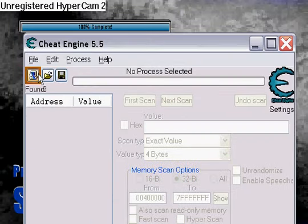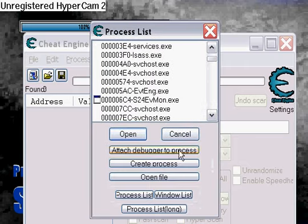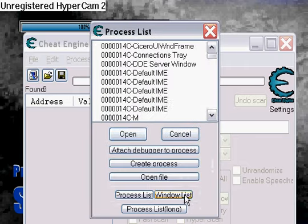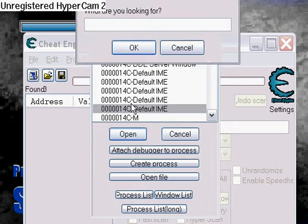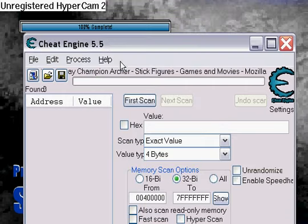Click the little computer that's flashing. The process list comes up. Click Windows list, and since it's a process list, you can just press Ctrl+F. Instead of looking through it, type in 'champ'. Click on that, and click Open.